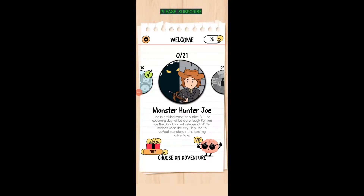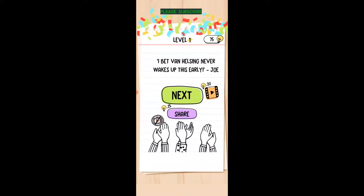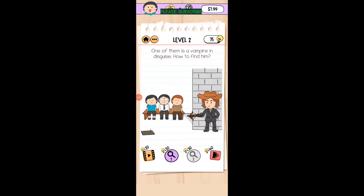Welcome to Brain Test. In Monster Hunter Joe, the city is under attack by monsters — Joe must wake up. To wake him, open the drapes by sliding your finger across them. Then drag the coat and the hat over to him, then drag the crossbow to him and we're done.